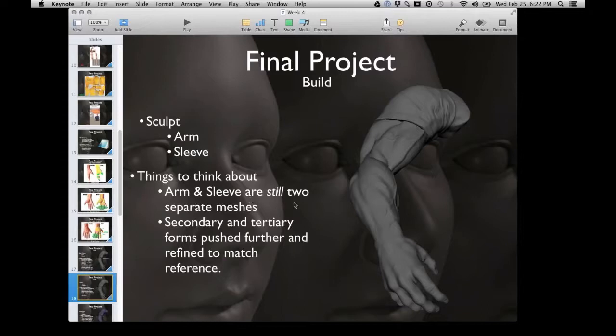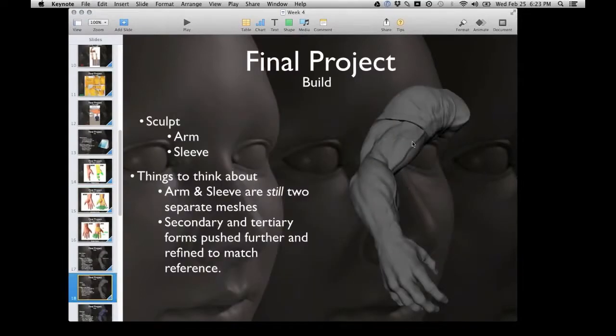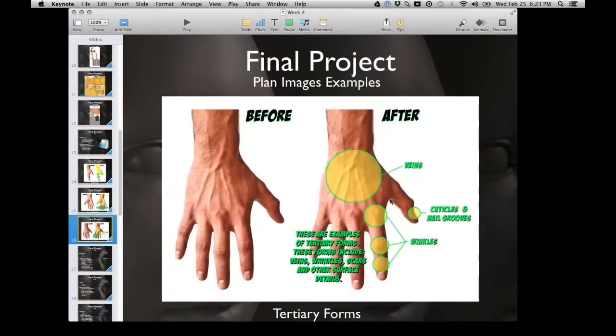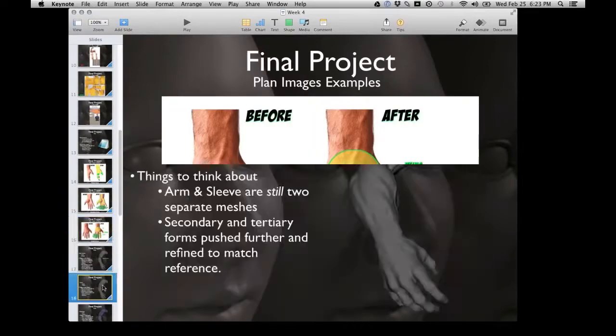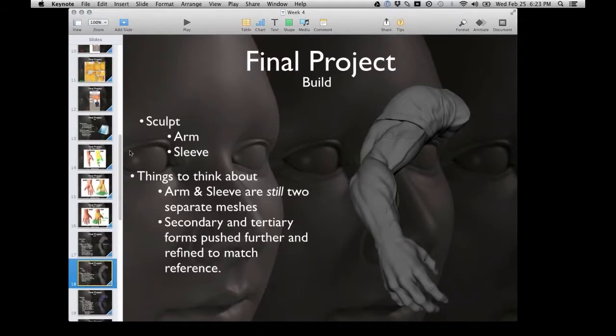Keep the arm and sleeve as two separate meshes. This is where we push those secondary and tertiary forms - you'll be referring to the plan images you created to make sure all the areas you mapped out as secondary forms are reflected in your model. For tertiary forms, look at your reference and sculpt those in. Take your time, don't panic, and if you run into any problems just email me.